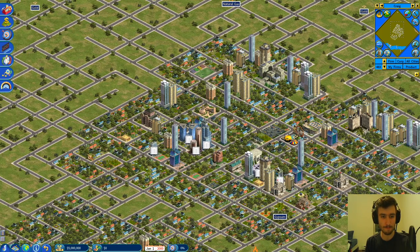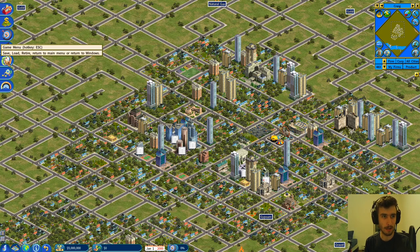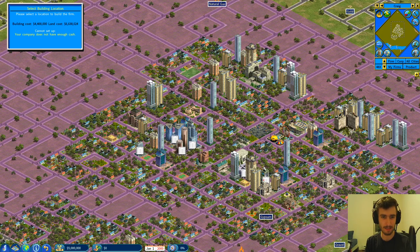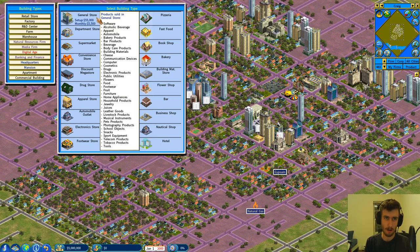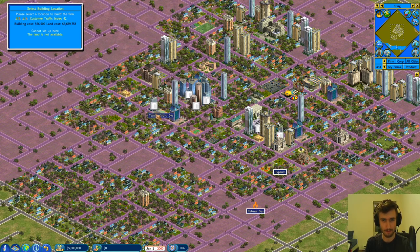We have about five million in cash. I'm going to take a look at the other companies we're up against. I think we just need some cash coming in. An easy way to do that is building some sort of apartment, but the land is pretty costly. Before we can get an apartment, we're probably going to go with some sort of retail store — maybe a general store or a business shop, which could fit with what we're trying to do later. We want something with decent traffic.